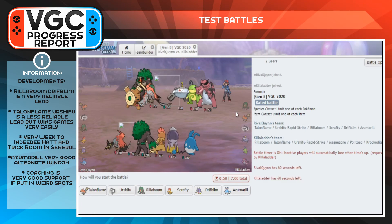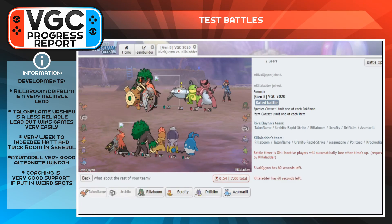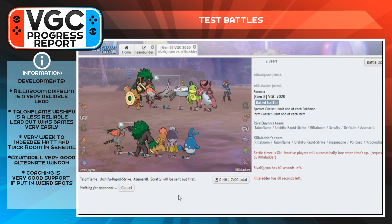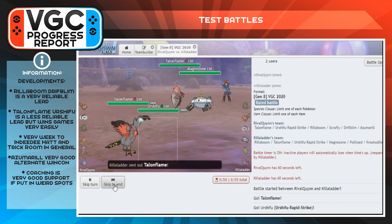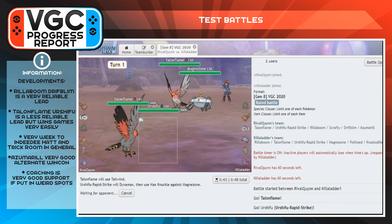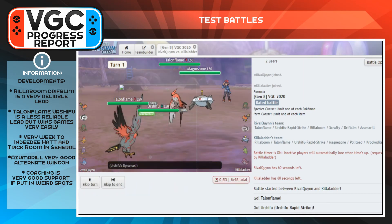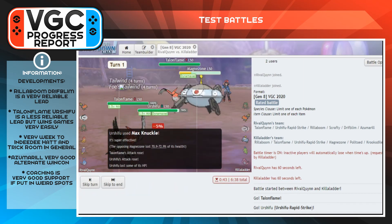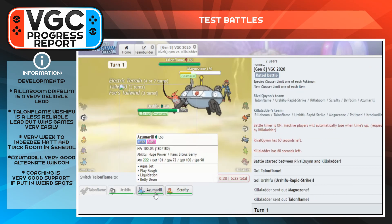What I have learned is that Rillaboom and Driftblim is a very reliable lead — it lets me get Tailwind up pretty immediately and start putting pressure on teams. The one issue is that Rillaboom doesn't really have a lot of offensive pressure because it really only hits things with Grass, which isn't a great offensive typing.